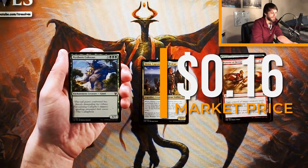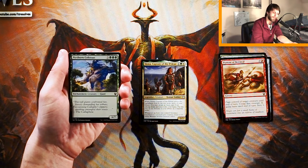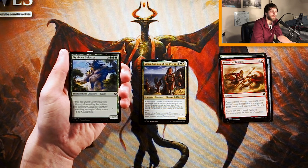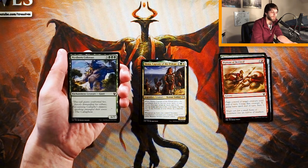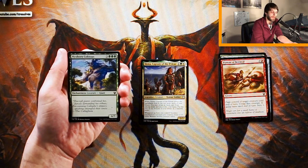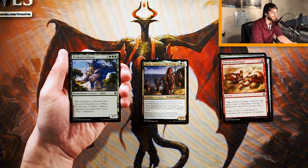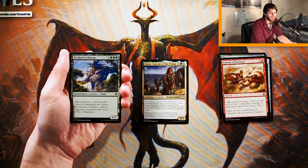Nyxborn Colossus is a 6/7 enchantment creature — a vanilla creature — for three and three green. Green is a pretty powerful color in this set. It does count as an enchantment, which is important, and it adds a lot of devotion — three green devotion, essentially counting up all the mana symbols of a particular color on your side of the field. So it does add quite a lot of that, and it is just a solid 6/7 body. You'd pick this if you find yourself in a green devotion deck, or even just as a solid green beater at the end of the game. It doesn't have any abilities, but it can trigger things like Constellation and add to the devotion. It's an okay card, but definitely not the pick here — we've got such a strong pick in Siona already.